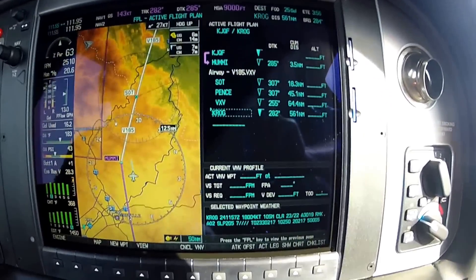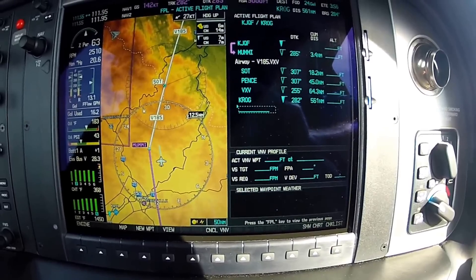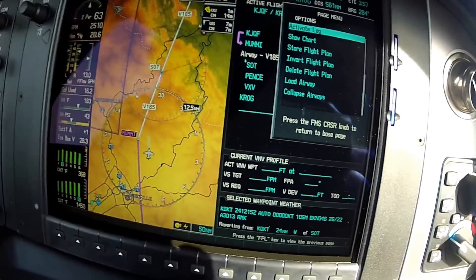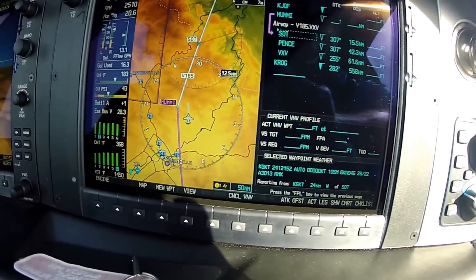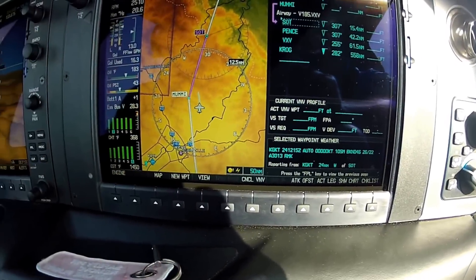So what I want to do is go down to the last fix on the leg I actually want to use — I'm going to go down to SOT — and hit Menu. It'll say Activate Leg, and I'm going to hit Enter. It's saying: do you want to activate Mummy to SOT? By activating it, it's going to turn that leg pink, and now I'll be able to actually intercept it.